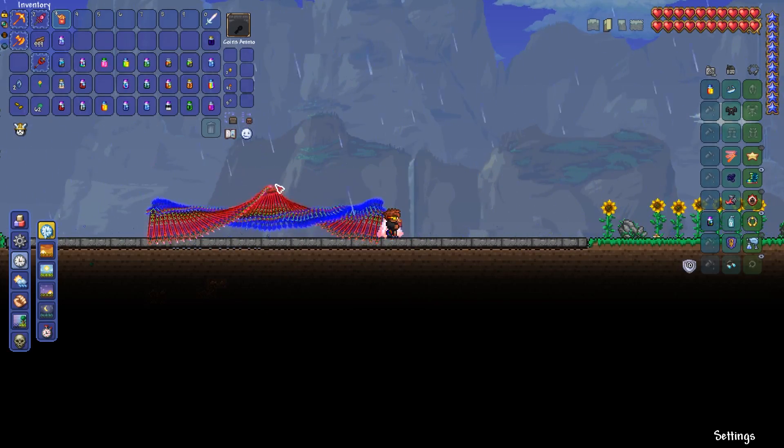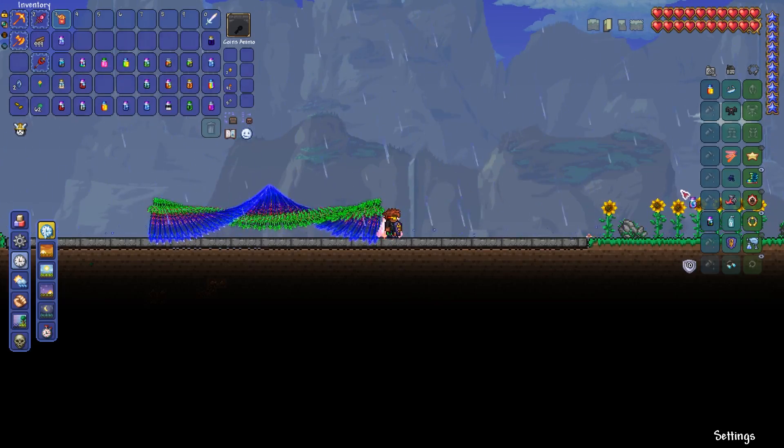You can see how it changes in a wave formation, which is really cool. It almost looks like those old Matrix-esque screen savers. That's a very cool one - that's one of the top tiers.